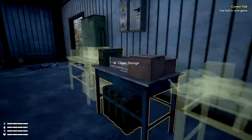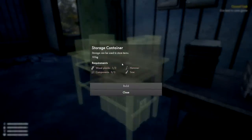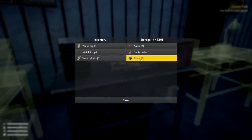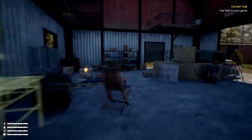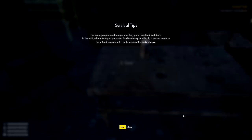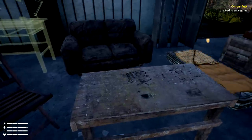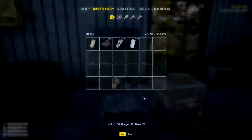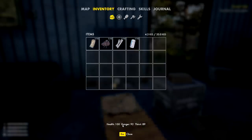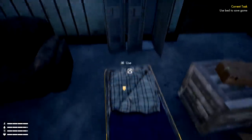Over here we have a work table and storage container — this takes up to 10 kilograms. Inside we have apples, plastic, and empty bottles. There's a note: living people need energy and get it from food and drink; finding or preparing food in the wild is quite difficult. We also found an energy drink that restores thirst by 15 percent. Bottom left shows thirst, hunger, health, and stamina.